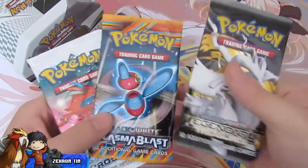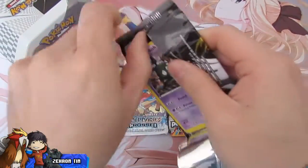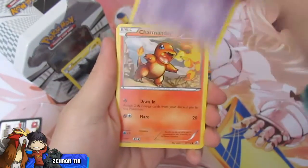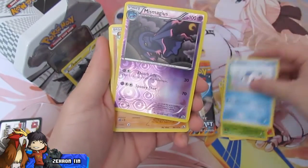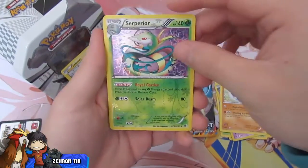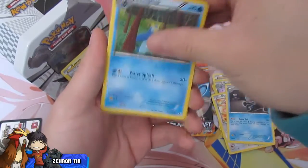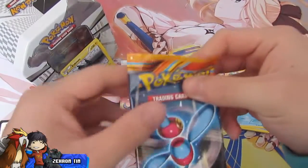Let's see what we can pull out of here — hopefully an EX or something, that'd be cool. We got a Trubbish, a Charmander, Swadloon, Piplup, a Reverse Mismagius, a rare Meloetta, Radiant Collection Serperior — very cool. Then we got a Minccino, Dewott, and a Prinplup. Prinplup was the last pull in the other one too.